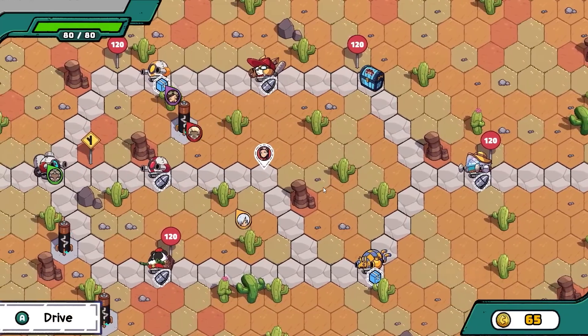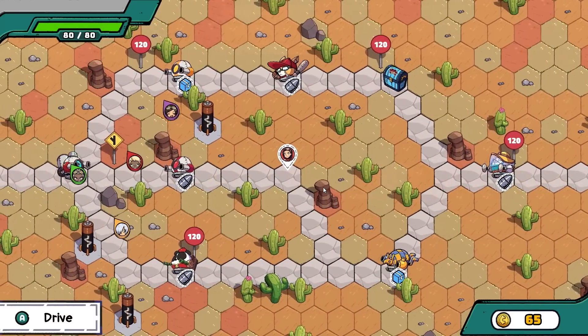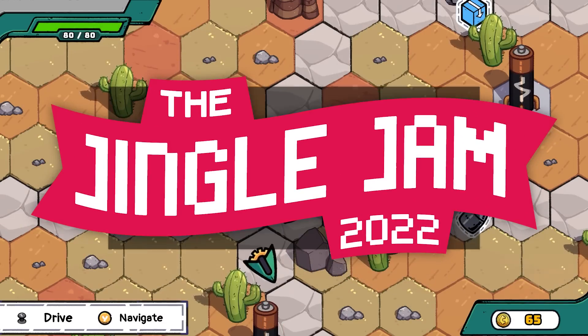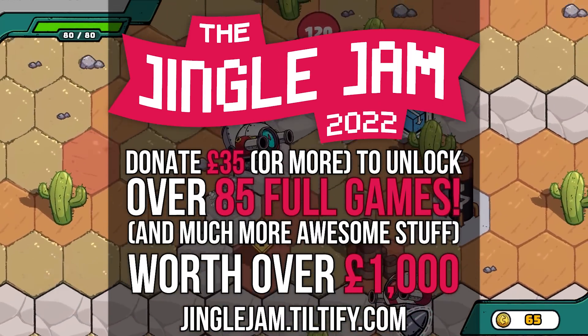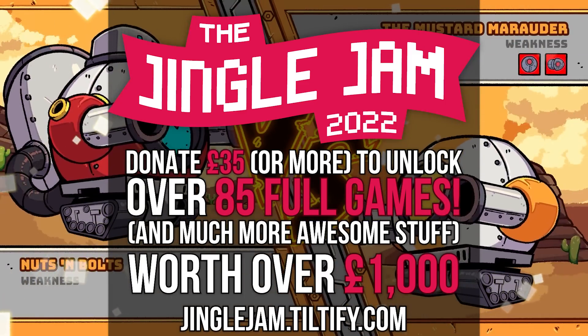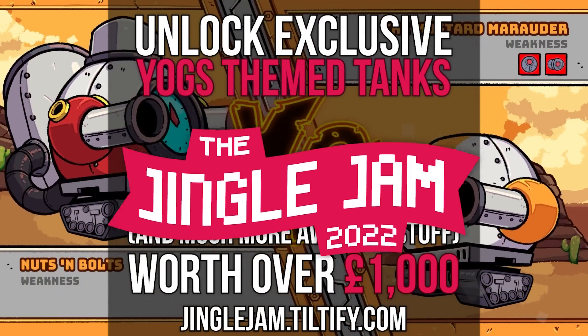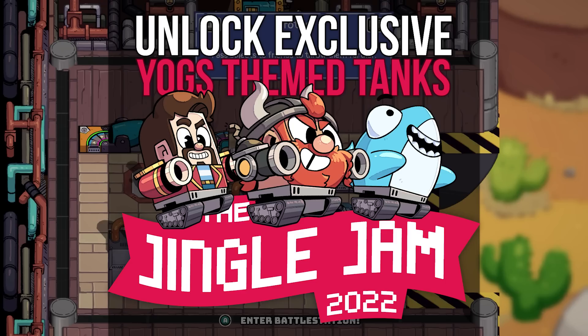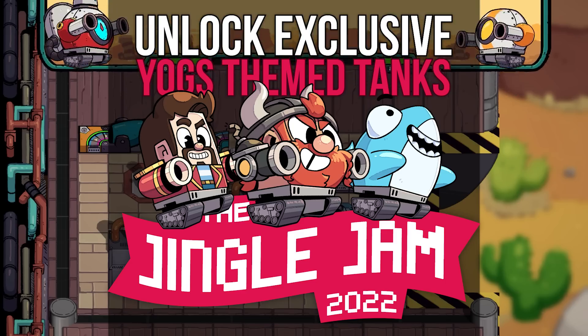Welcome back to the Yogscast. We're here playing ConnecTank, a fun, frantic four-player game which is in this year's Jingle Jam. You donate to charity and you can get this along with over 80 other games. Especially for the Jingle Jam, ConnecTank has added a brand new Lewis, Simon, and Sharky as playable tanks in-game. Look at those guys.